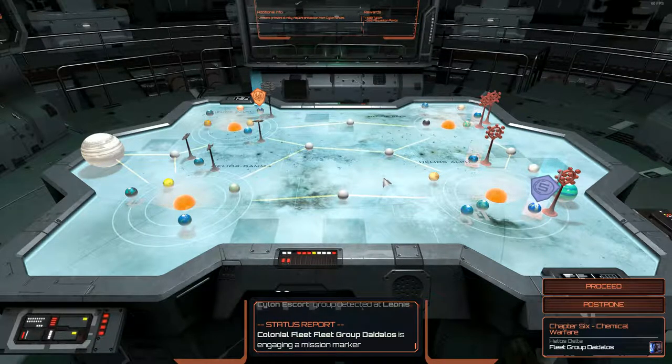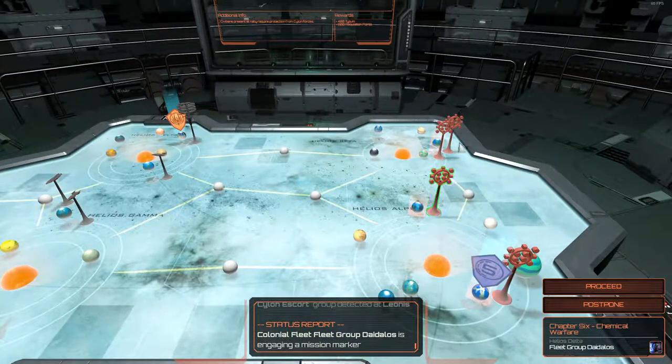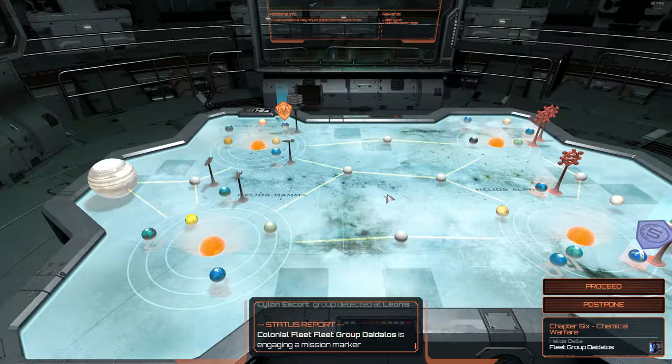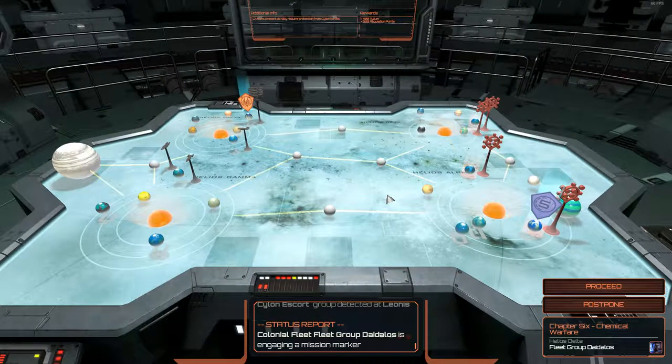So without further ado, we'll go ahead and do another one of these. I think I'll do these once every official chapter. This is an official mission, whereas some of the battles we've done are just skirmishes with Cylons randomly placed throughout the verse. I'll do another State of the Quorum after Chapter 7. I hope you've been enjoying this cinematic playthrough of Battlestar Galactica Deadlock, and I'll see you guys later!